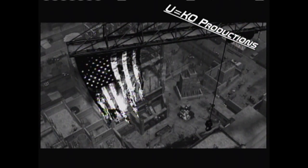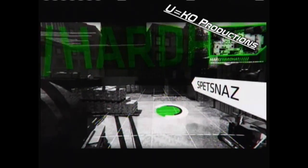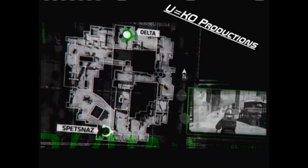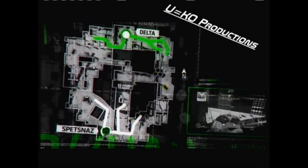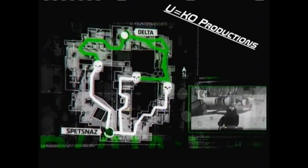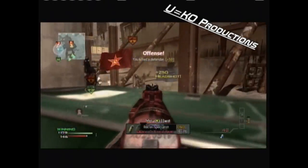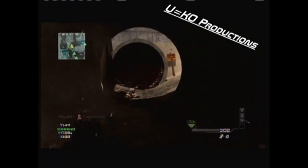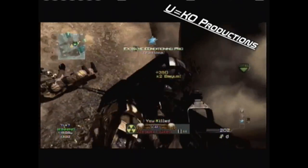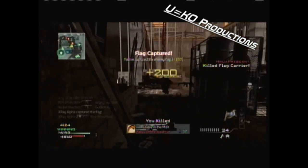It's a small construction yard, pitting Delta, who's stationed in the south, against the Spets in the north. Combat tends to focus around the circular outside boundary, with the middle path providing the dangerous route to the various sections of the map. Short-range weapons are the most popular choice here, as tight sightlines lead to many sudden close-quarter encounters, where shotgun blasts and fast-firing SMGs provide the most deadly response.